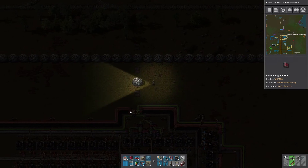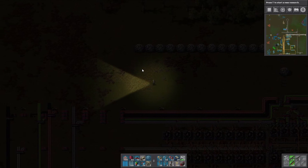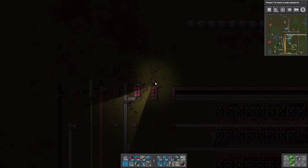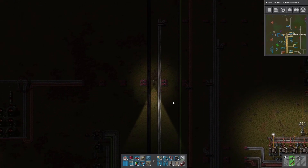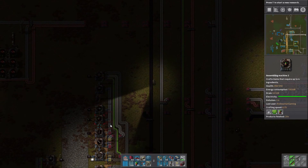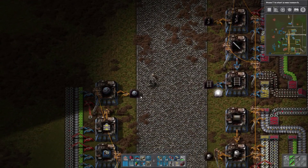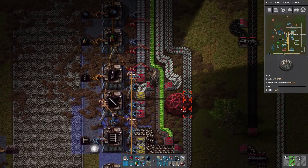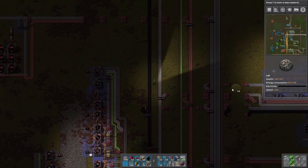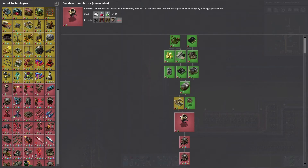We need another 29 labs for the other side, giving us a total of 60 labs — fastest research ever. Will it be able to sustain it? We'll see. It looks like we need to get more green circuits up and running. We've also researched flight, so let's start something else — we're trying to get robots, so let's go for construction robotics. That's a huge thing.